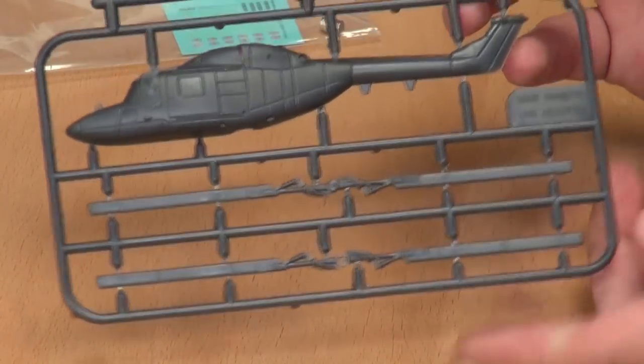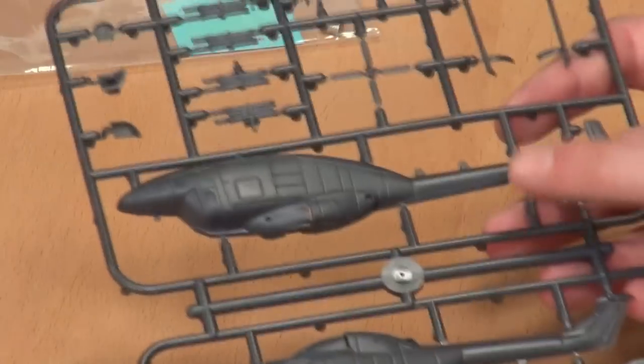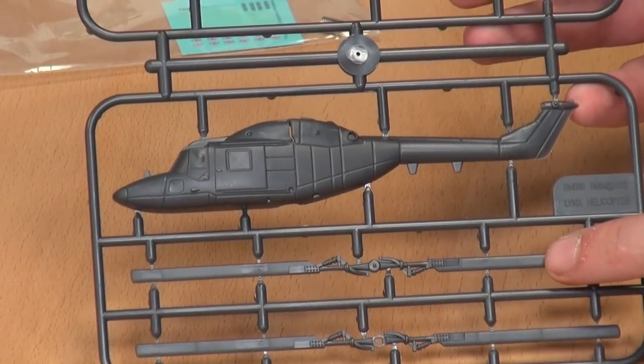We'll do the Lynx first. The Lynx is a very iconic piece of British militaria — definitely one of the more popular helicopters the British ever used. Down the bottom we've got our twin rotors, then our main body — the fuselage.